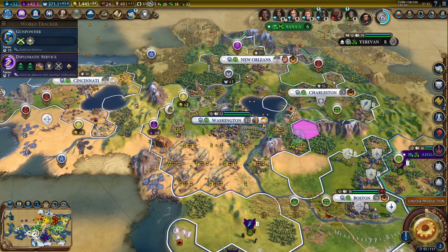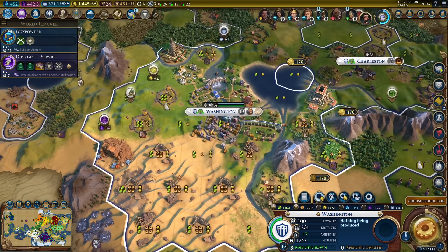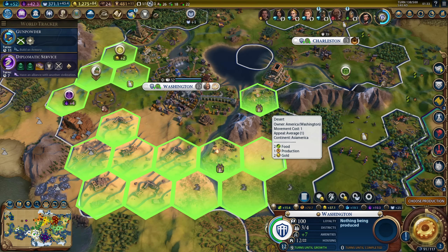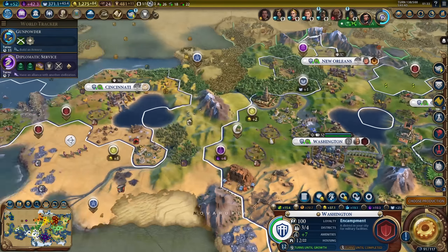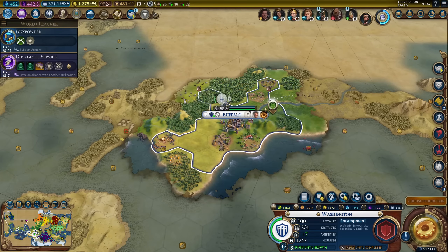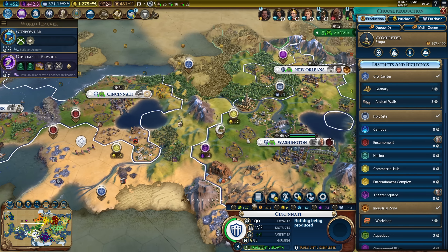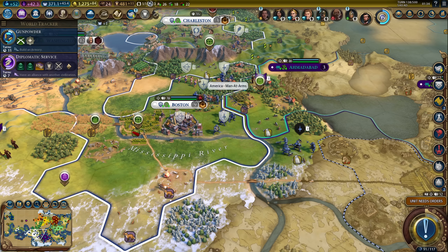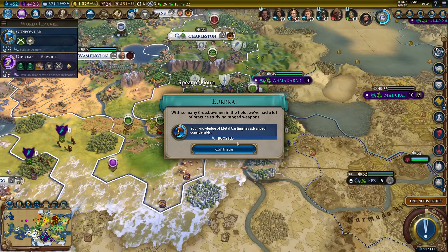Can I build that armory as quickly as possible? Washington should be able to do it pretty quickly. I was going to get an encampment for Washington anyway. I might delay some of my industrial zones until we actually get gunpowder. We have two of them coming in six turns, so I'll just delay when it's one turn away from completion. We'll get musketmen, then upgrade the archers, and then declare war on Gandhi.